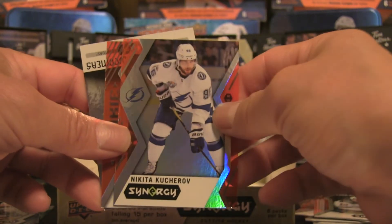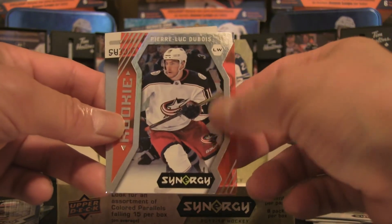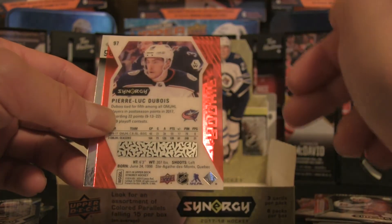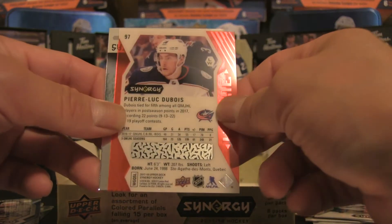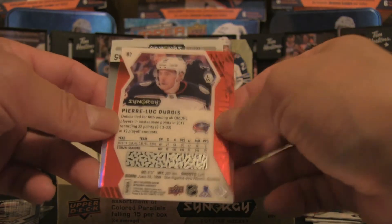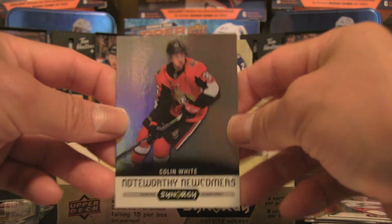Pack seven: Nikita Kucherov base card, and then a Pierre-Luc Dubois Rookie Red. That is one of the bigger hits — number 97, which puts it in the Tier 3 range (91 to 98). Scores of 99 and 100 are Bounty Redemptions, but 91 to 98 is the better rookie tier. Pierre-Luc Dubois is a very good hit — it would bring back about half the value of the box, around $90. And it is a Bounty, which is pretty sweet. Rounding out the pack is Colin White, Noteworthy Newcomers, with some more foily action.